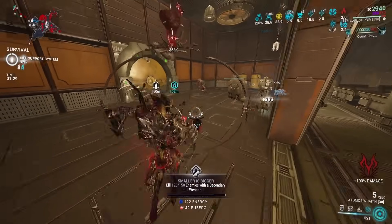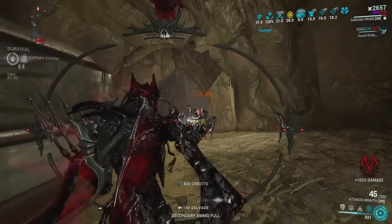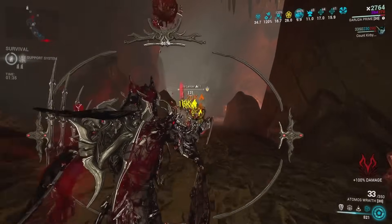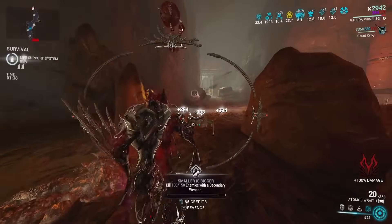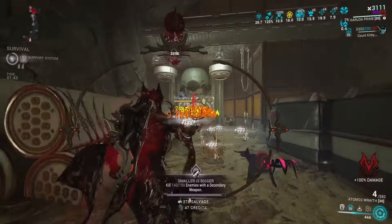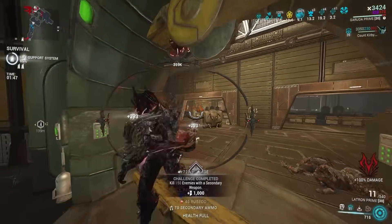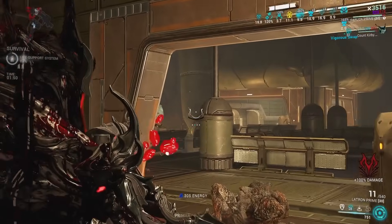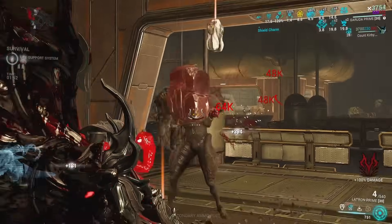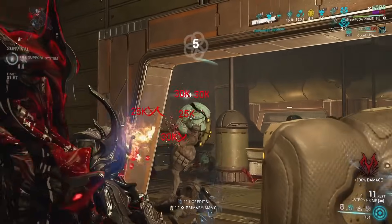If you don't know how Overguard Regeneration works, just look at the screen right now. Every time I get a kill, I will be constantly regenerating Overguard. The way Overguard works in Warframe is that when the Overguard breaks, you get 0.5 seconds of invincibility. So as long as we're getting kills, we're proccing that Overguard Regeneration, and any amount of Overguard is enough for that 0.5 seconds of invincibility. We are entirely invincible as long as our Dante Spectre is casting the Triumph ability.